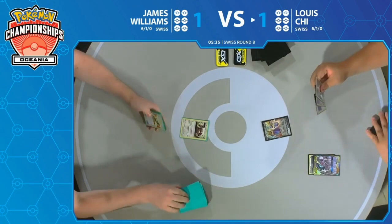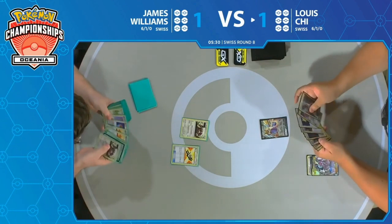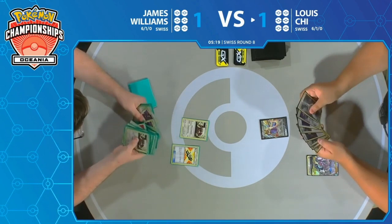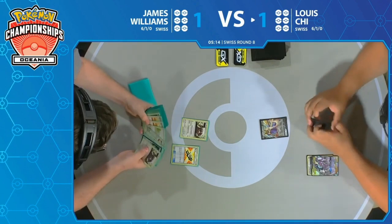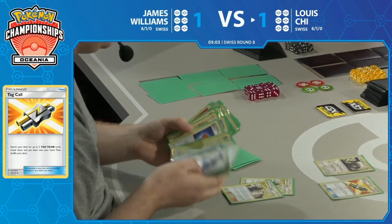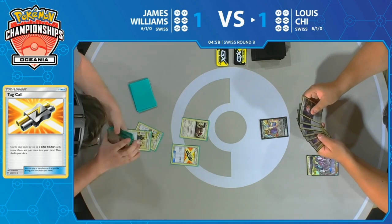Energy popping into the hand from the Zacian — actually opts to just keep it in hand. One of those things where you don't need to attach the energy, and that's very powerful because you give your opponent less information. They don't need to know you have that extra energy. If you are thinking about using a switching effect, using that Aurora Energy, and then using your GX attack, they don't need to know you have that extra energy to finally get that three-energy attack going off. Tag Call coming down for James, going second, has access to supporters now. Cynthia & Caitlin will draw three cards this turn.